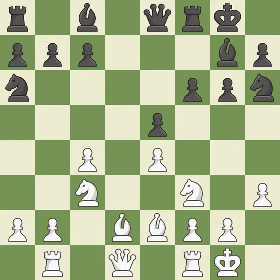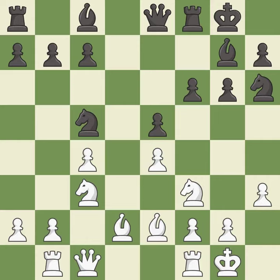This activates a rook by developing it off of its starting square — it is good. This allows the knight to control more squares — it is good. This activates a queen by developing it off of its starting square — it is good. This ignores an opportunity to centralize a knight so it controls more squares. It is an inaccuracy.